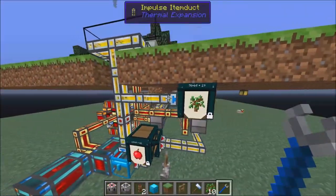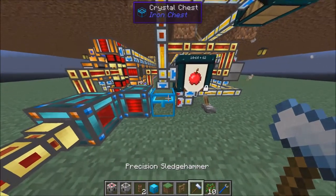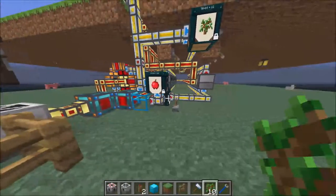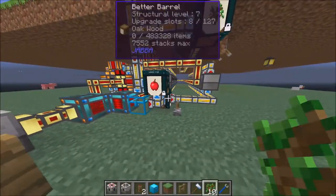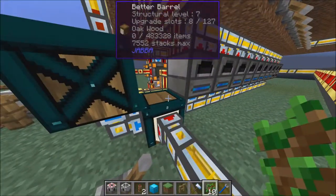You want your saplings to go into one barrel, your apples to go into another, and your wood to go into another. I have this going into an item chest just in case it harvests anything other than those three items. You suck that out and put it into a barrel for wood.